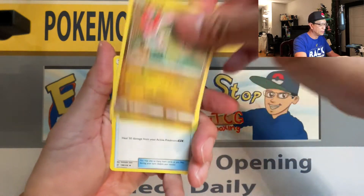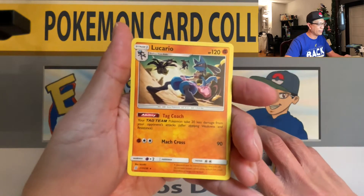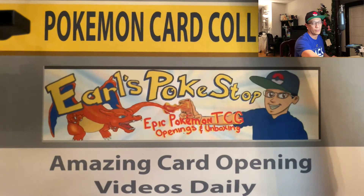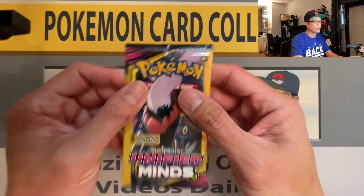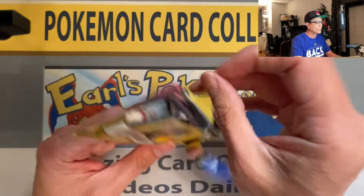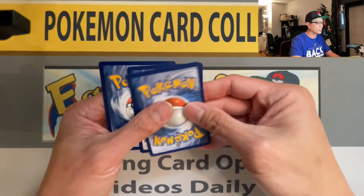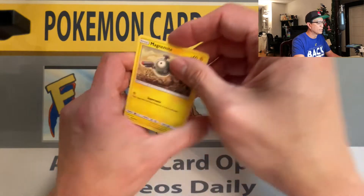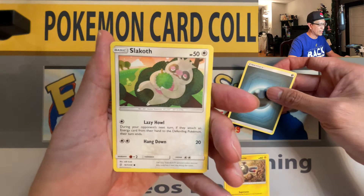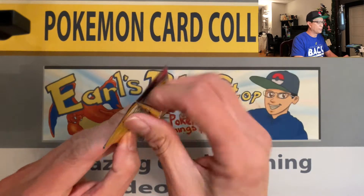We got Axew, Great Potion, and a Lucario — that's a rare! Our first rare card, Lucario rare non-holo. If you want to watch more Dollar Tree card openings, I've got a playlist under Dollar Tree — check it out. We got Darkness Energy and a Slakoth non-holo rare. Continuing on — these packs do not have any code cards in them.